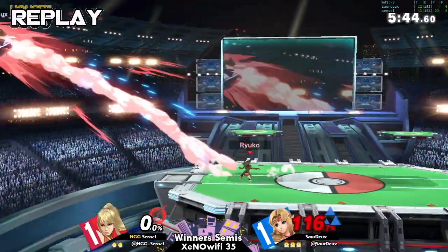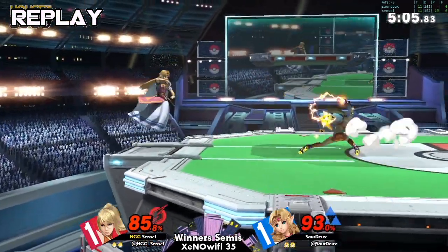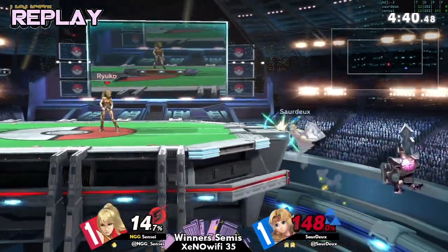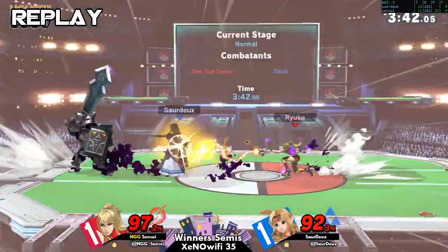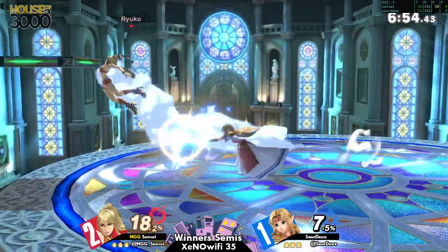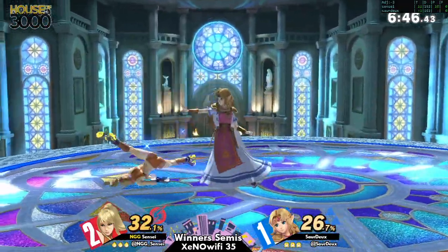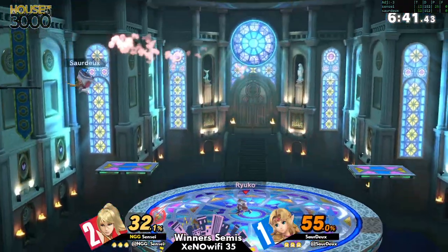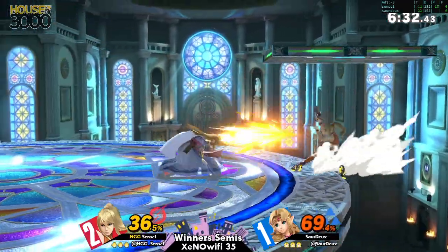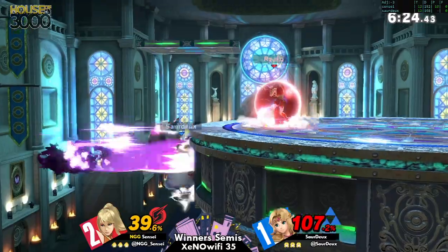Sensei really went out there for edgeguard. You get that privilege as ZSS — you can run out as far as you can go, and if it whiffs, you get back. If it doesn't whiff, you get the kill. Sourdough's been doing a really good job calling out Sensei's aerial approaches, but it seems like Sensei figured it out towards the end. Going into game 4 — I like the Kalos pick. Sourdough giving himself a little more room.